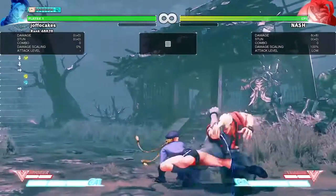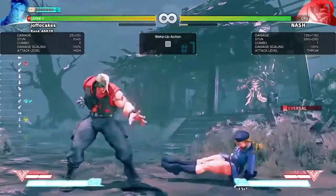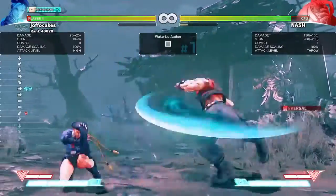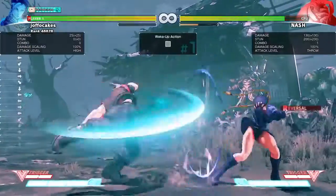This is just to demonstrate that Gnash is set up to block all attacks and also to do the scythe on wake up. The sweep won't reach, but a reversal spiral arrow will. And for max range, the hard kick one will.